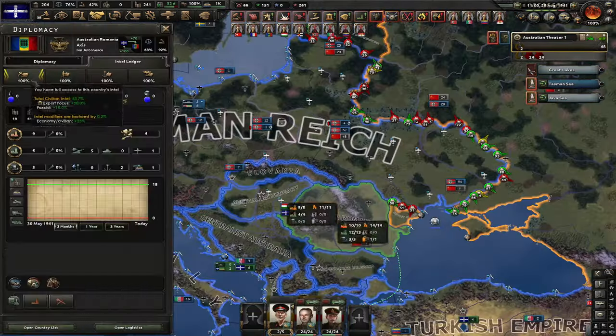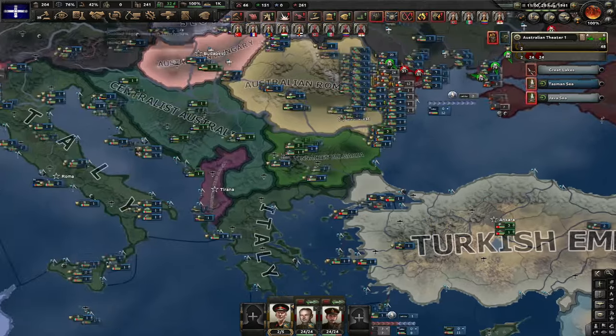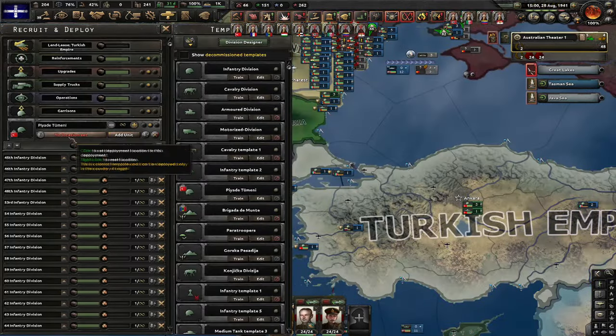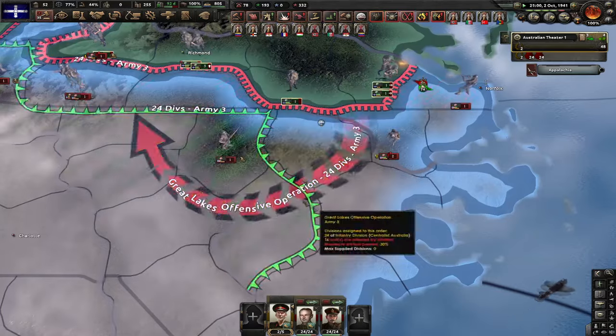We're already at zero manpower. I guess it's time to annex some of my puppets which have manpower — none of them have manpower. There is Turkey — I can annex Turkey. I'm gonna send them some convoys and do the good old manpower-puppet-annexing exploit. Finally we took Washington. Japan attacked British Malaya — wait, British Malaya is still British? Yeah, we're at war with the UK who is a major that capitulated.